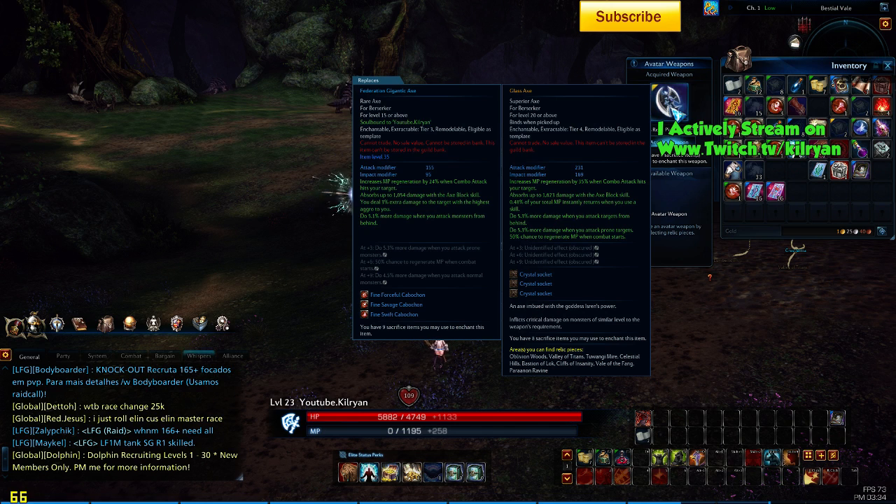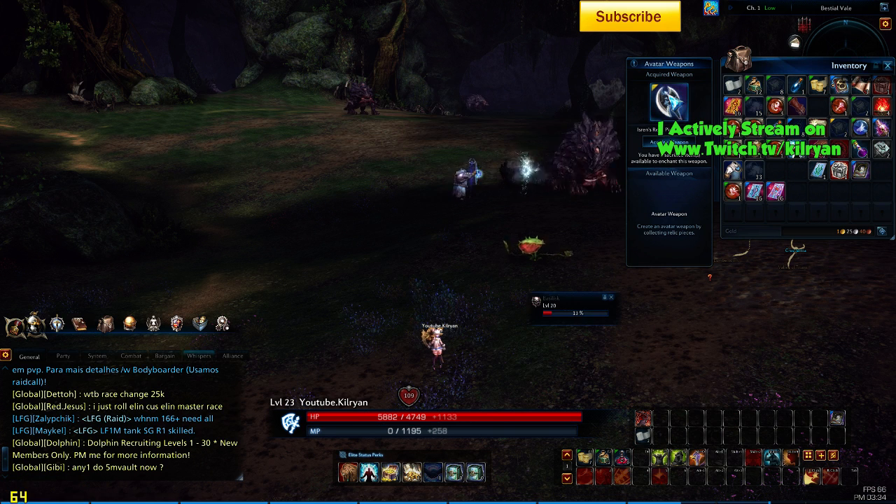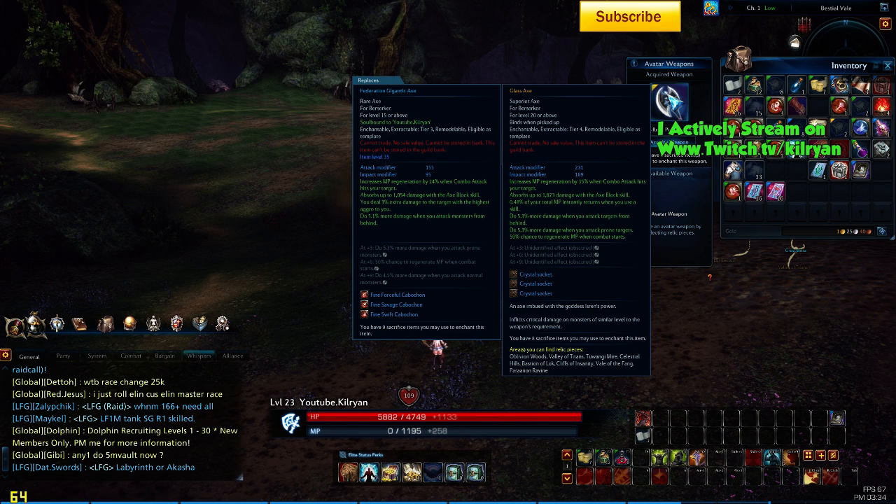One really key feature with these avatar weapons is that an axe imbued with the goddess Iseran's power inflicts critical damage on monsters of similar level to the weapon requirement. What that means is that you have increased crit chance on mobs around the level of the weapon. From what I've heard, people at around level 20 will get like 80% crit chance with these appropriate weapons if you have it.